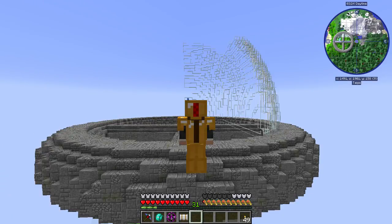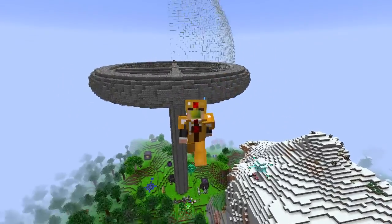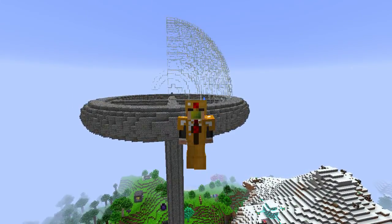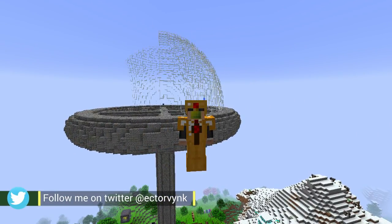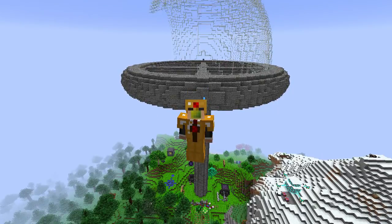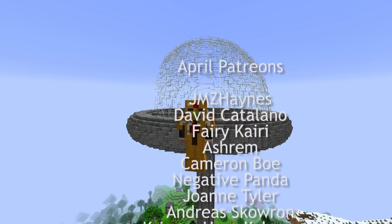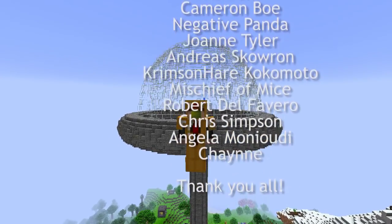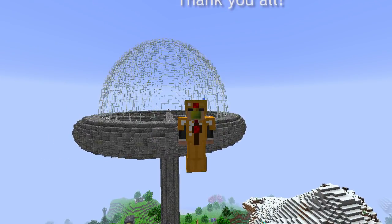That is all we're going to have time for today. What we're going to be doing next episode is doing some more building using the RF Tools Builder to make some other shapes as well, because it can do a few more things and I thought it would be nice to showcase some more. Look at this — I love that. That is the coolest thing. You can see a dome and it sort of looks like a UFO at the moment. Thank you so much for watching. Hopefully you enjoyed this episode. If you did, a like or comment is very much appreciated, and a subscription would be lovely as well. I've been Hector, this has been How to Play FTB Revelation, and I will see you next one. Bye-bye.